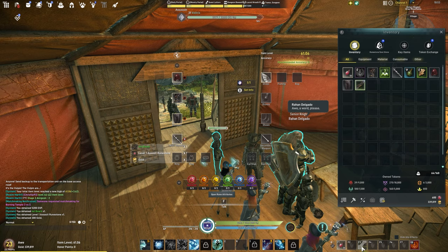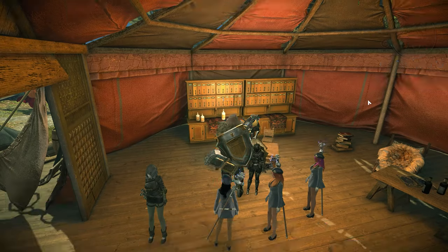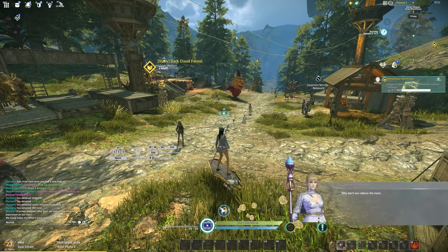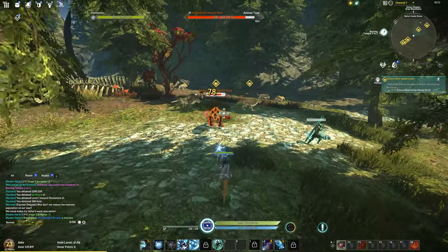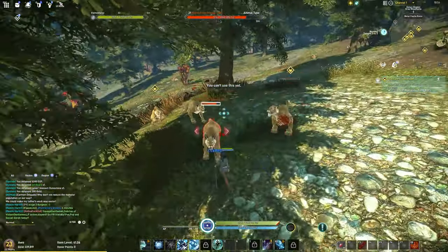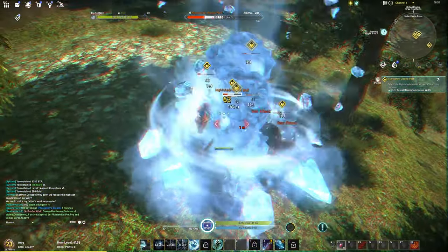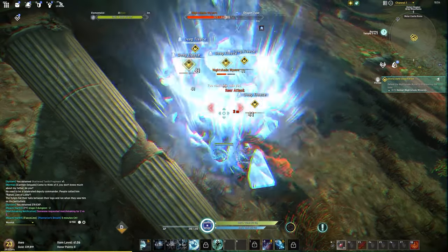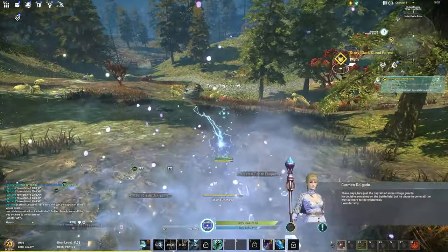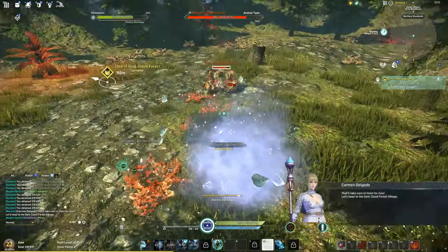After getting your jet board, I recommend dragging it to the F key hotbar for quicker access. Remember you can press the End key to auto-travel to your next quest. Pulling mobs together to use all of your abilities on is going to be much quicker and more efficient than using them on single targets. Most cutscenes can be skipped by pressing Escape.